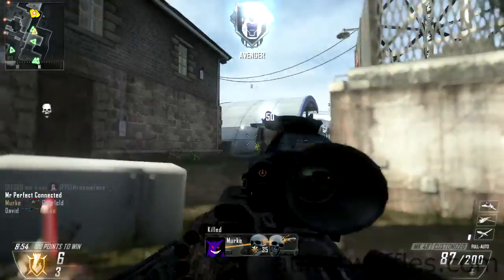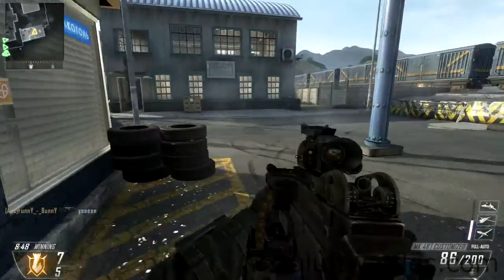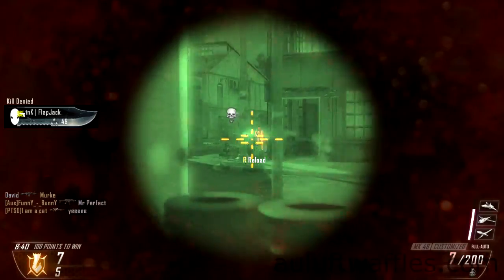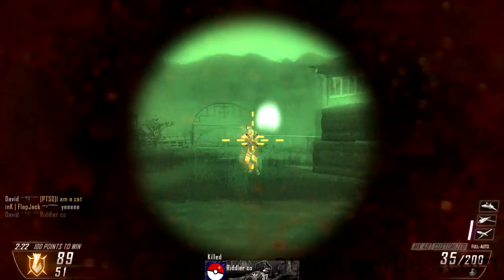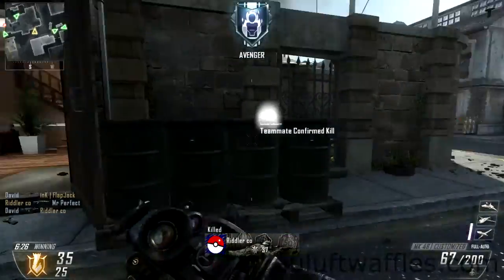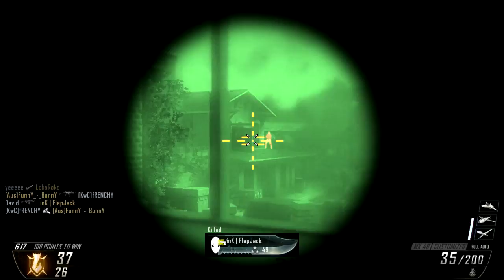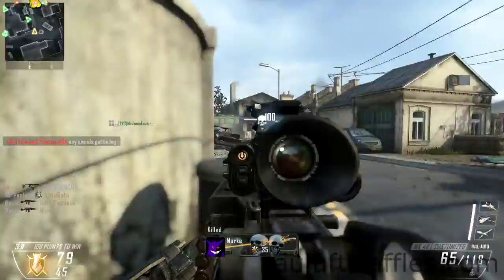The dual band scope highlights enemies, making it easier to shoot them and giving you a significant advantage at medium and long range since you can identify targets very quickly. Even if they only show a small part of their body you can easily shoot them. However, if enemies are using Cold-Blooded or a similar perk that prevents detection, they won't get highlighted and everything has a green tint, so it is not really worth using the dual band for the advantage it gives.